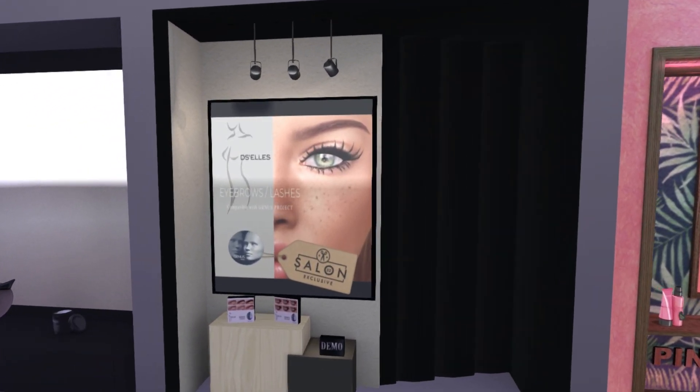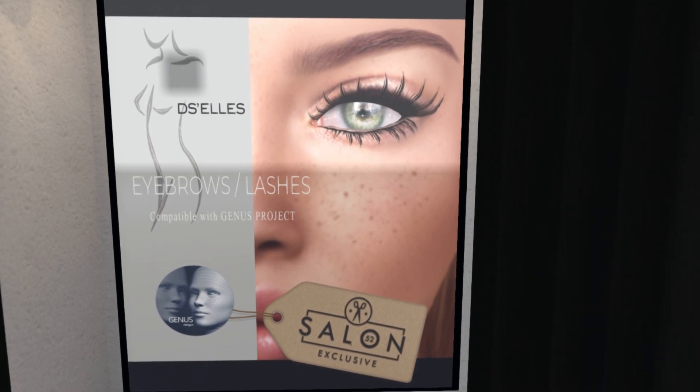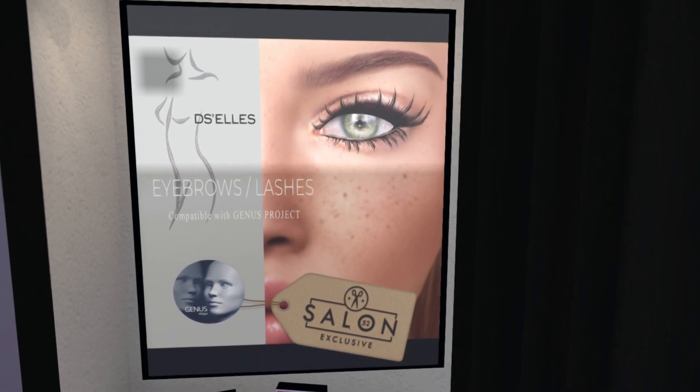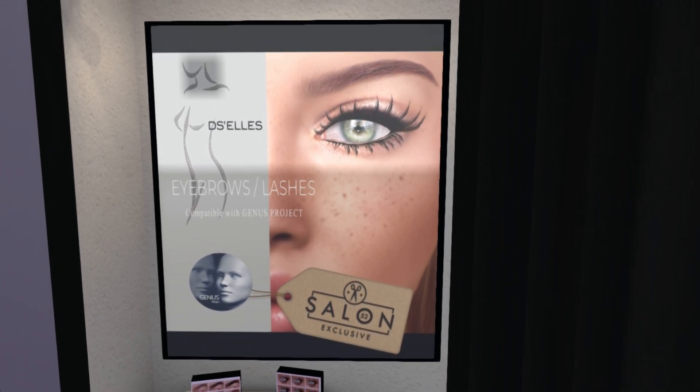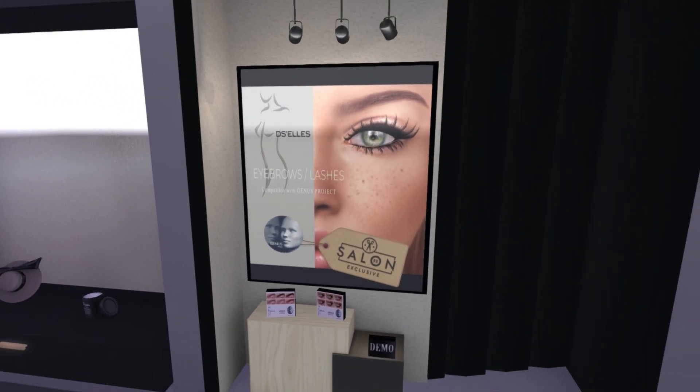We have DeCels over here, and it looks like we have eyebrows and lashes for Genus. These are cute, too. I really like separated lashes like this — I think they look so adorable. And it almost looks like they're lash extensions, because you can see the original lashes and then the drawn-out ones. It's pretty cool.